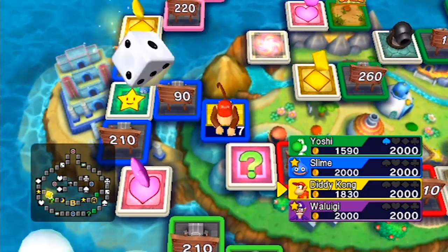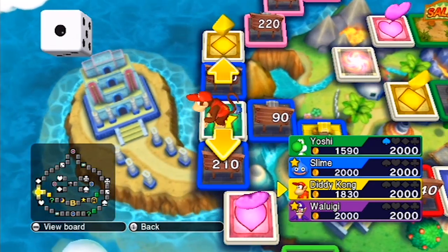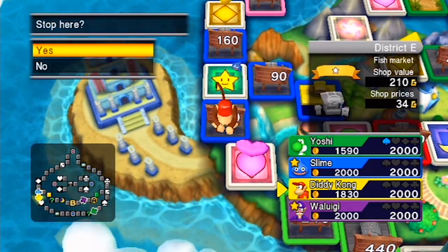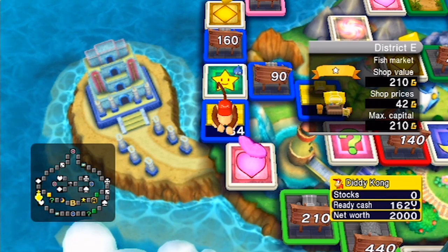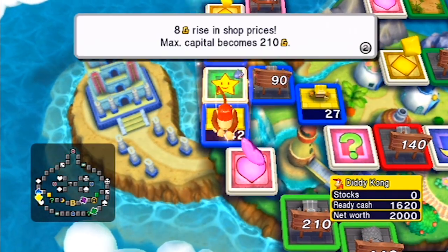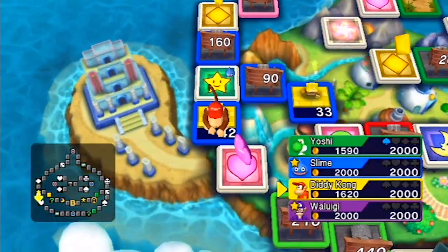It's a slow burner, this one. That's what I like about Fortune Street though — it's a slow burner, but it gives more chance to talk off-topic a bit. It's nice because you're not doing something for most of the time, so you can sit back, have a drink, and relax. Whereas something like Crawl is super engaged for an hour. Oh, that's two in the district!